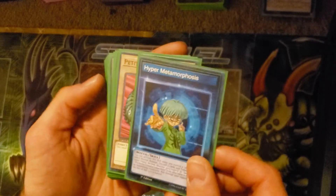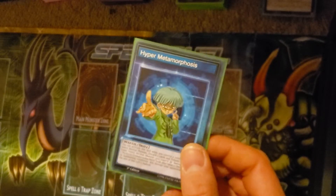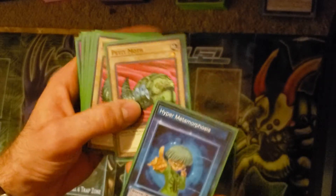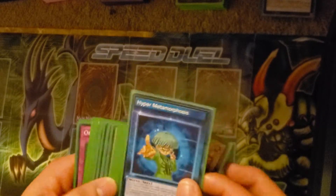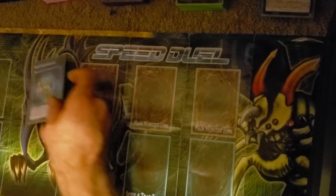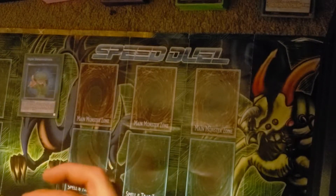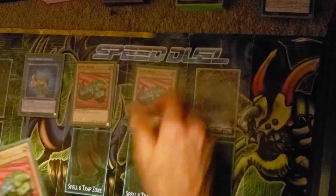You're going to be able to do this first turn if you're lucky. Hyper Metamorphosis says you take two cards, discard them, select a level two or lower bug that's normal, distribute it, and then you get the Perfectly Ultimate Great Moth — just rapid turbo that. That's what it is: it's Perfectly Ultimate Great Moth turbo. And you do that by running three Petite Moths.